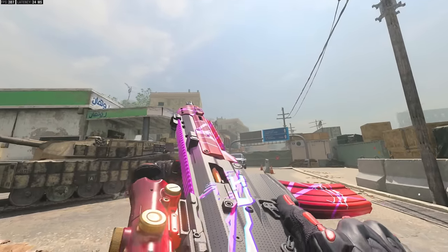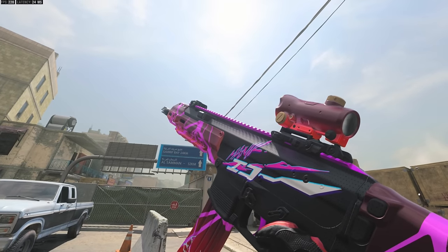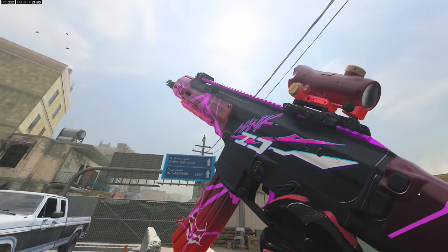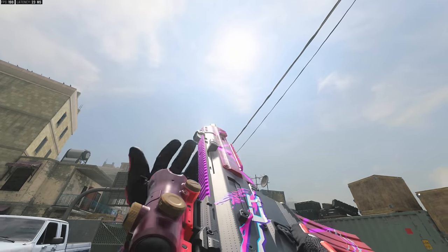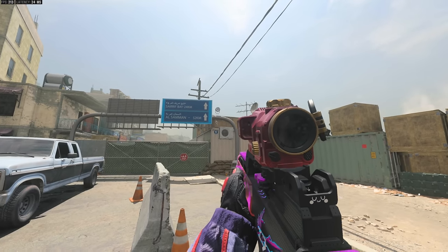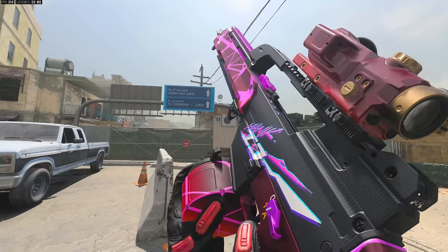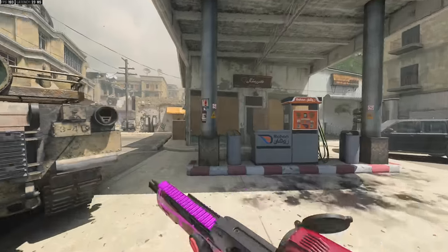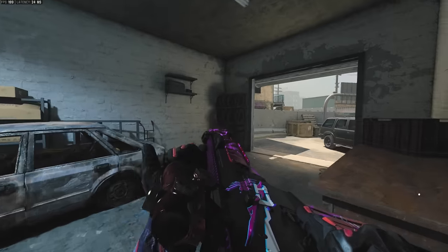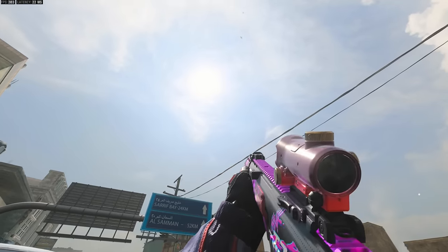This bundle comes with three blueprints — two of them are boring, one of them is a Mastercraft. The two non-Mastercraft ones are the MCW and the Holger LMG variant. The MCW has no moving effects, nothing going on — just the scope. The Holger looks almost identical to the MCW; once again, no glowing or moving parts on these blueprints whatsoever. But they do have tracer effects — let's see what those look like.